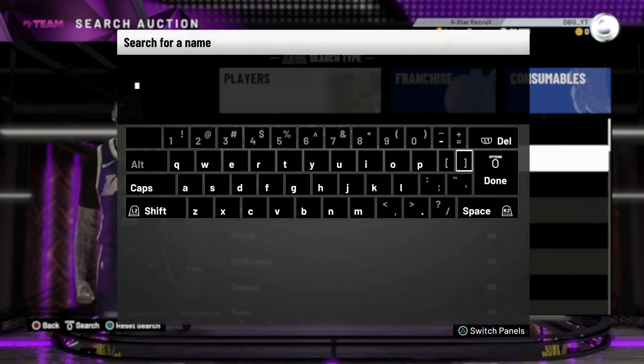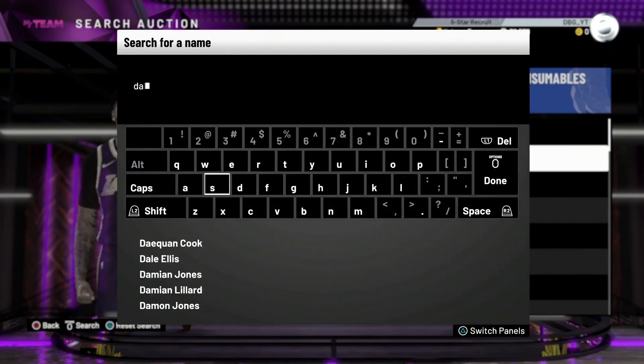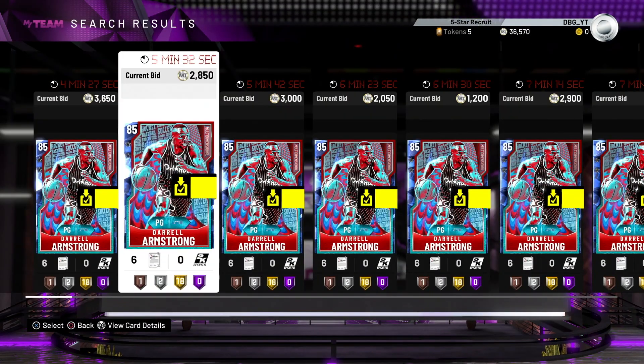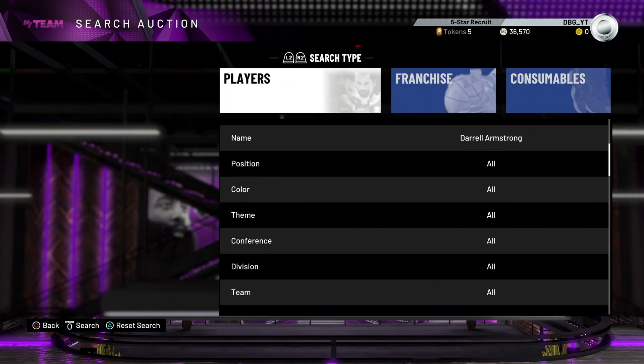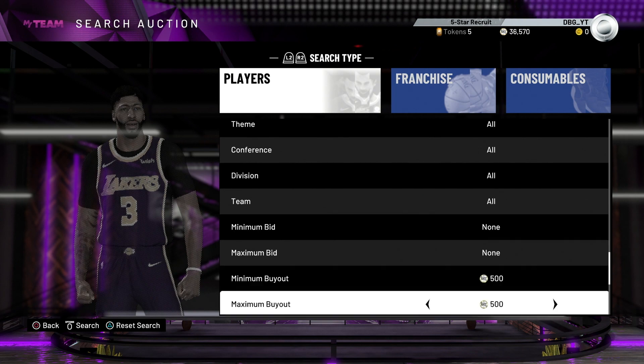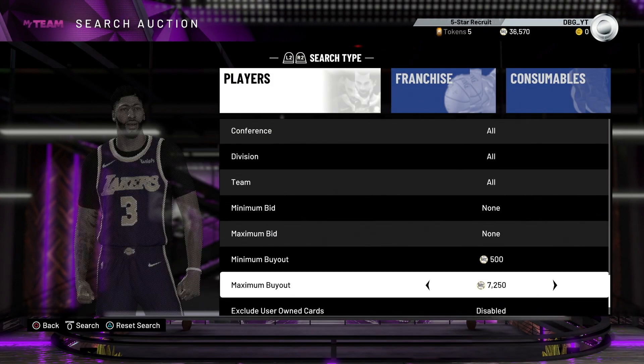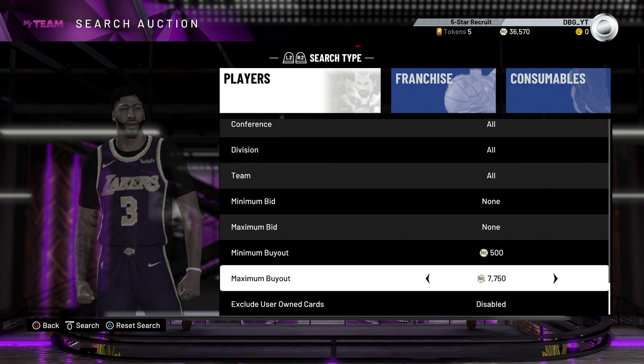There's also Daryl Armstrong, who is so good in game - Daryl Armstrong is a beast. But again, he's an Evo card and he actually might be a good card to pick up. I want to see what his maximum buyout is. He actually takes quite a while to evolve - you're not going to do that that quickly. The auction house filters are still broken, which is a little bit unfortunate.